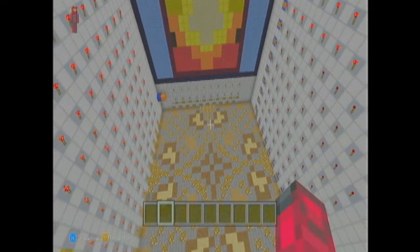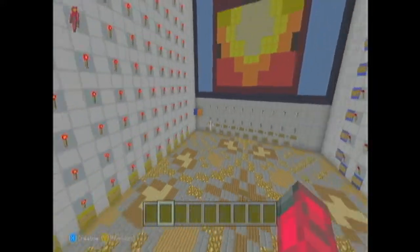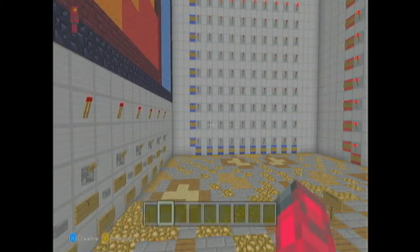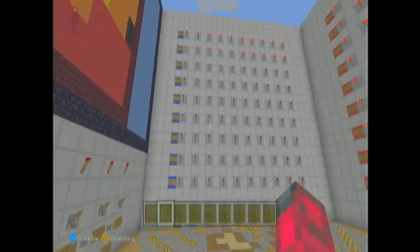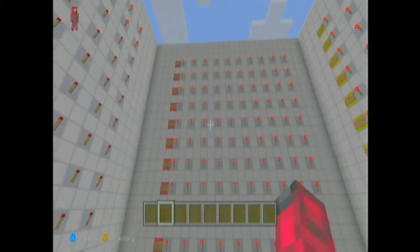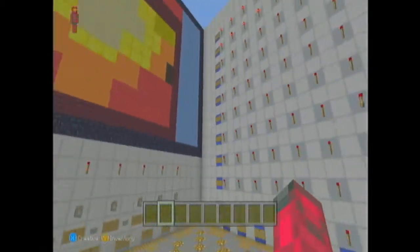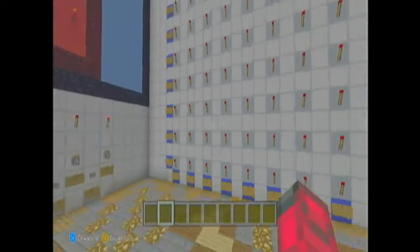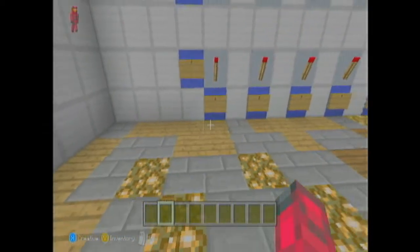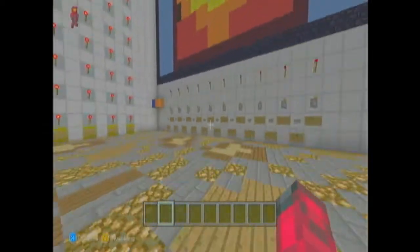Hey guys, welcome back. As you can see, this is the battleship game I've been working on. It has 20 inputs which equals 100 outputs for the display panels, but they're not hooked up completely yet — I have a lot more to do. All these torches are supposed to be off and they're currently on, except for the bottom part which we have hooked up. The letters are on the side just like normal battleship — it's a full-size, full-scale build.